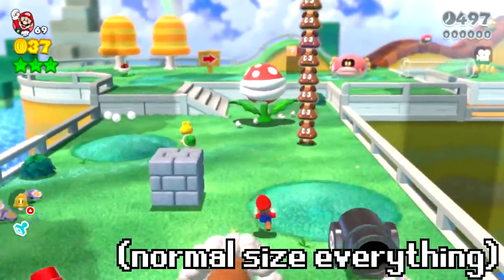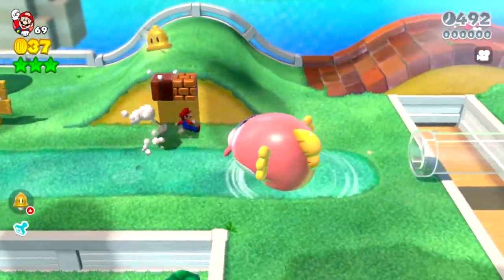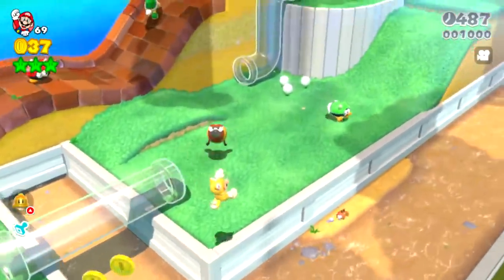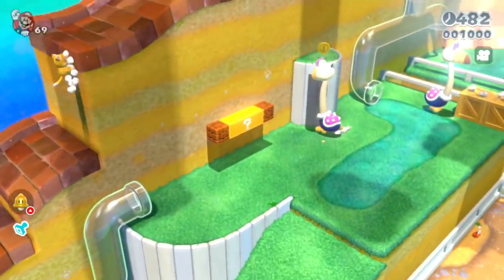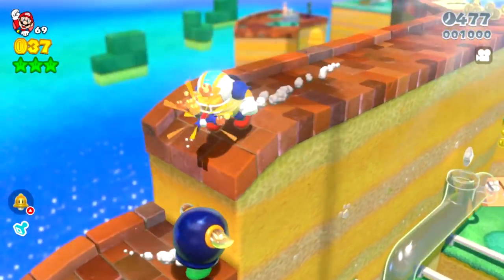Today we are going to play through Super Bell Hill in Super Mario 3D World, except every time we play through this level all of these enemies are going to get taller and taller. There is quite the variety of enemies so we can see what all these different types of enemies are going to look like as they get stretched vertically.